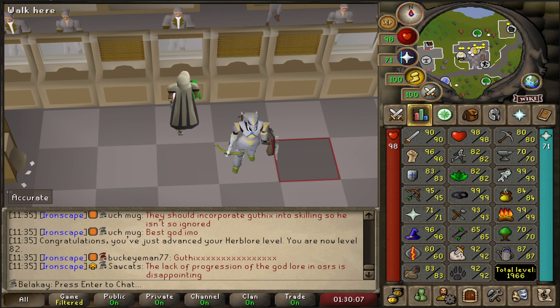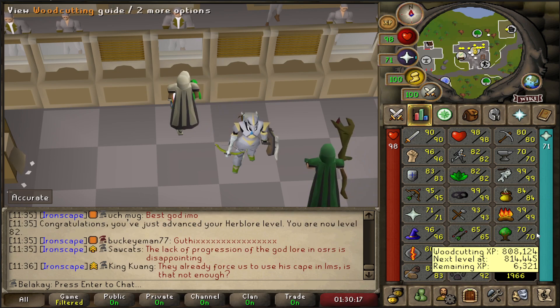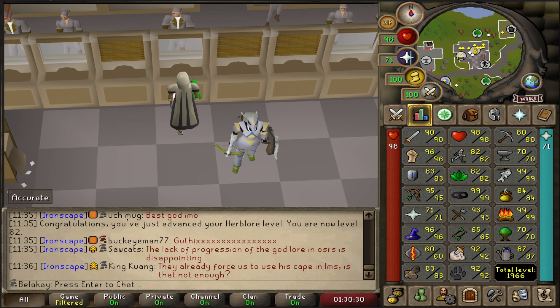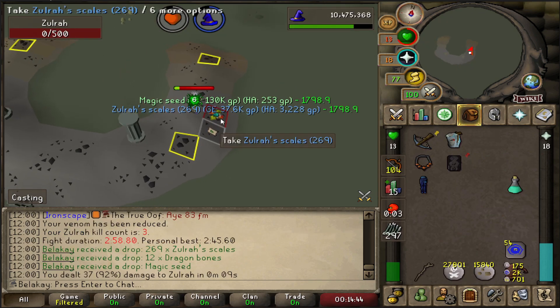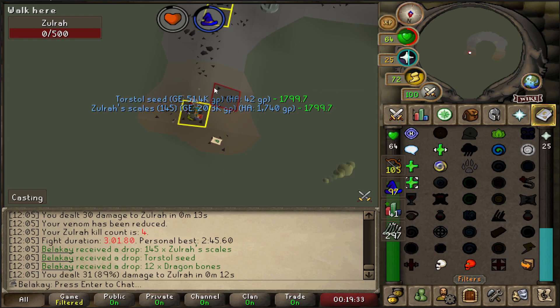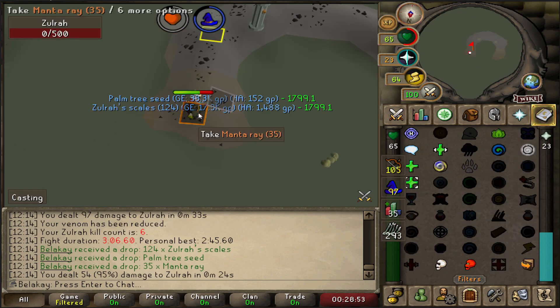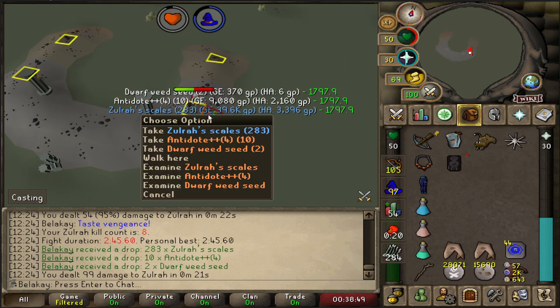Now we have two issues. One: I don't have enough antidotes — I have one potion and I need 10. Two: I don't have the Woodcutting level to cut Magic trees for the roots. But I can go and kill Zulrah. I'm going to kill Zulrah until I get some antidotes. Got some Zulandra teleports. Kills 2, 3, 4, 5, 6, 7 — and kill number 8, we are done.